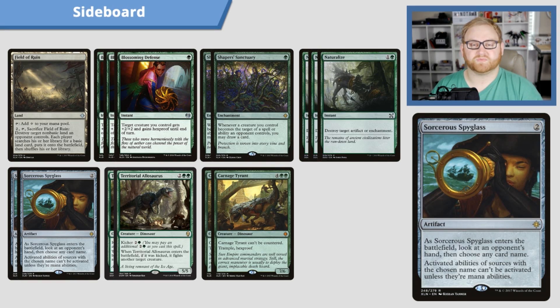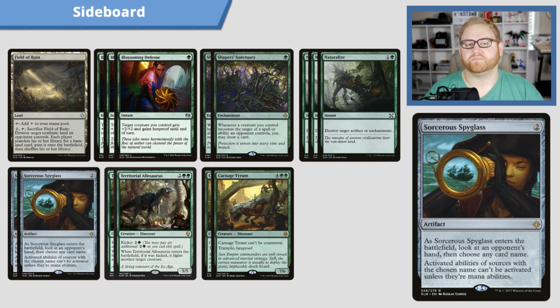We have two Sorcerous Spyglass — a card coming back into the fold thanks to cards like Karn, Scion of Urza. It's a two-mana artifact: when Sorcerous Spyglass enters the battlefield, look at an opponent's hand and then choose a card name. Activated abilities of sources with the chosen name can't be activated unless they're mana abilities. That's very, very good for us — basically just shutting down a planeswalker if we can.